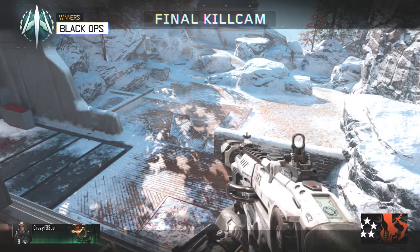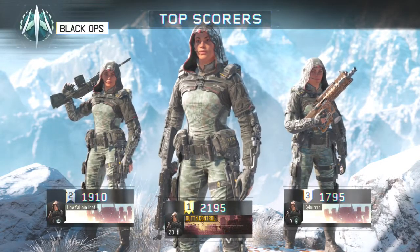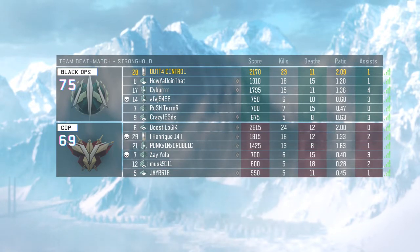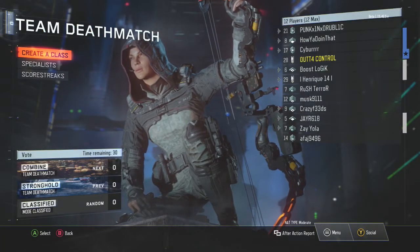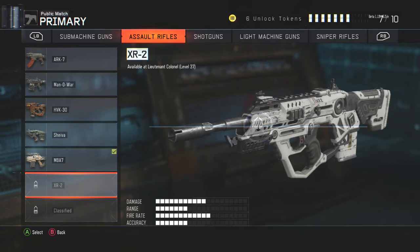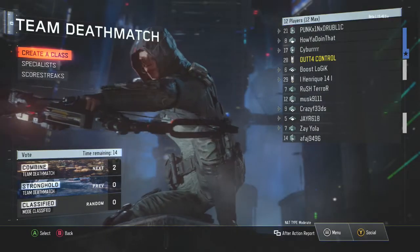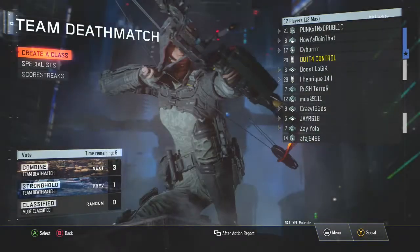How did he get his gun white? That's the last rifle you get — I thought it was the M8. That's the Man-o-War? No, that's the... I forget what it's called, it's like the MX something. How does he have it when nobody in this lobby is over level 29? The highest is 29. It unlocks at level 37 but that was definitely the XR2. Yeah, that is the XR2.